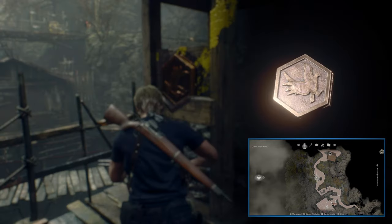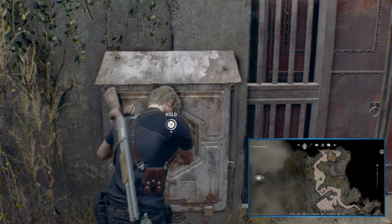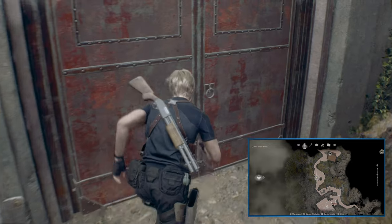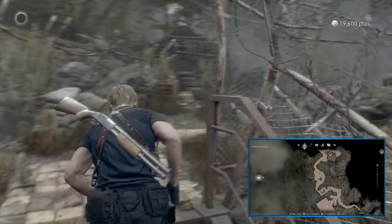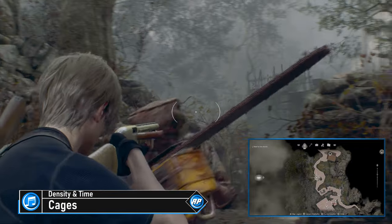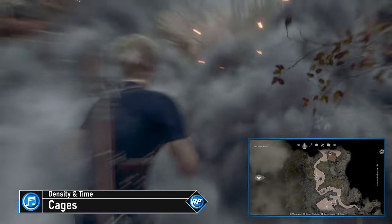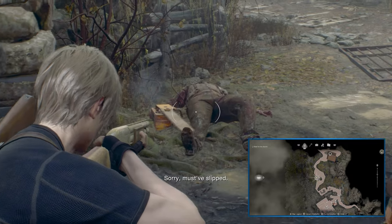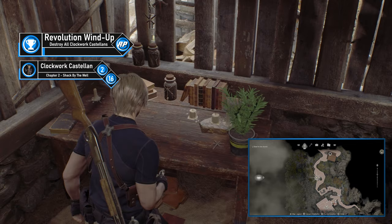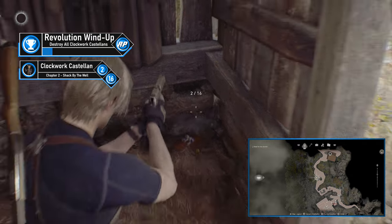Chapter 2's Castellan is not overly hidden and is the first one you'll likely come across naturally. After grabbing the Eagle Plate and passing through the gate near the Merchant, you'll have a stealth section. Get through it, climb a staircase, and deal with the Chainsaw Ganado and generic villagers at the top. Then double back down the staircase — in the shack next to the well, you'll find the next Clockwork Castellan on the hay bale, next to a note about the Clockwork Castellans.